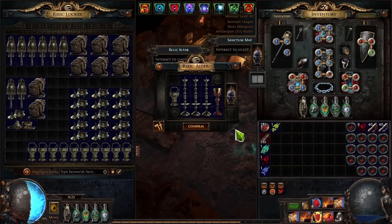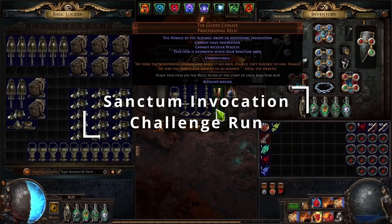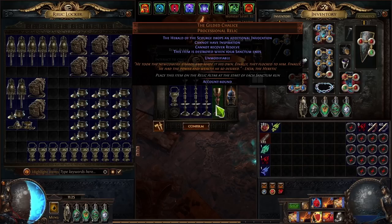Hi guys, Esmo here. Today I'm gonna show you a full challenge run of the Forbidden Sanctum. We're doing the Gilded Chalice unique challenge, which basically means you cannot have inspiration — that's a big downside.